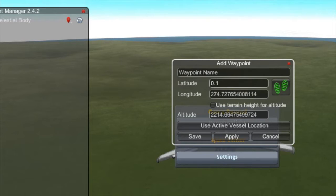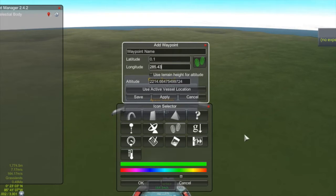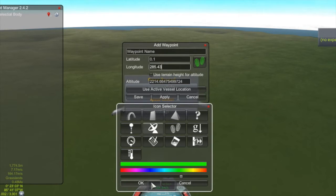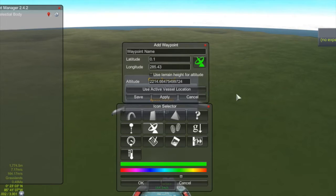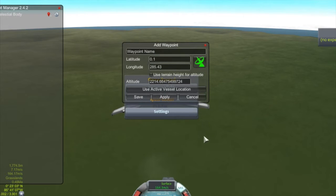I worked out a latitude of 0.1 degrees and a longitude of 285.43 degrees. Let's pick ourselves an icon - what would be appropriate for the space center? I guess this antenna - there is a tracking station there. Let's go with the antenna, I think that's pretty good.